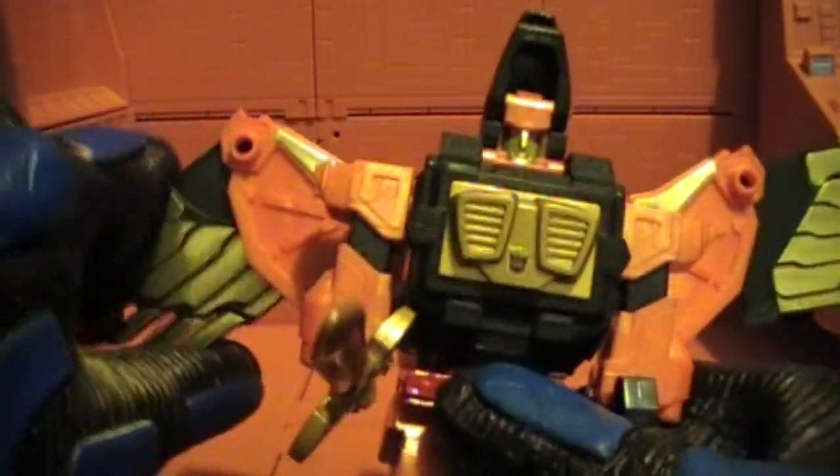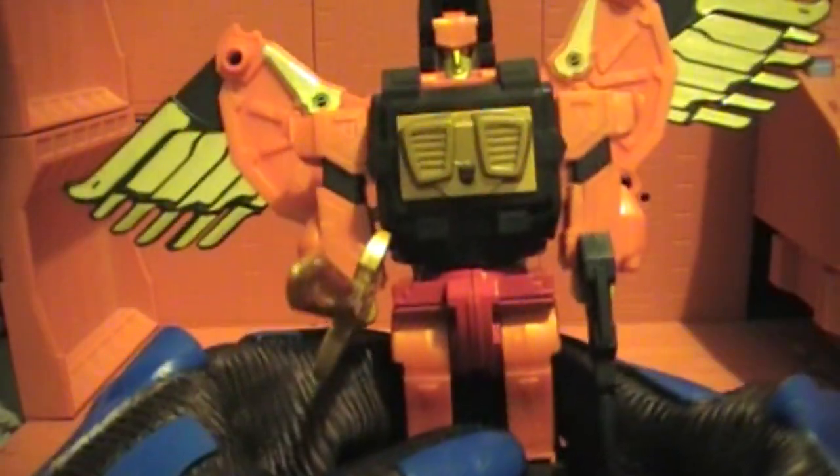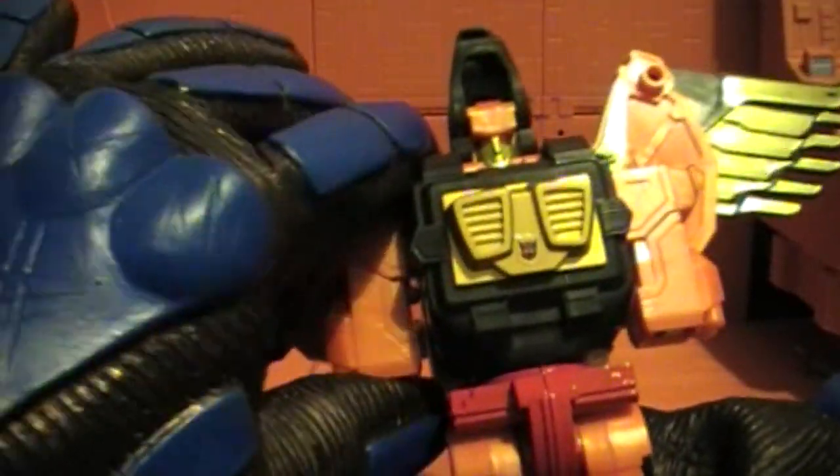The good thing with these things is you can transform them whatever way you like them to look. Still not bad. As far as the transformation goes, it's fairly straightforward. Remove weapons, push the hands and arms inside, push these in all the way, the wings all the way out. This is another optional piece — when he's in robot mode, you can either leave this up or down. That makes him look like a girl, so I usually leave that up.